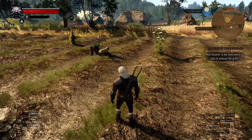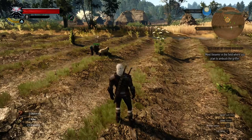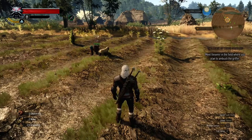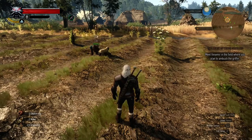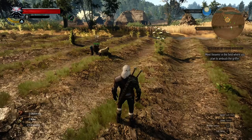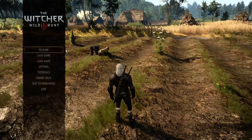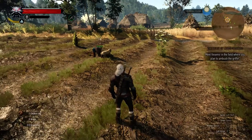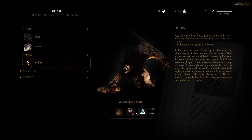I'm going to show you how you need to kill the griffon. Be sure that you got enough food, the grapeshot bomb, and that you equip the earth sign. You can see how it's going to work against the griffon by going to the beast diary, clicking on the griffon, and here you can see what kind of stuff works really well against it. I use the bomb and the earth sign.